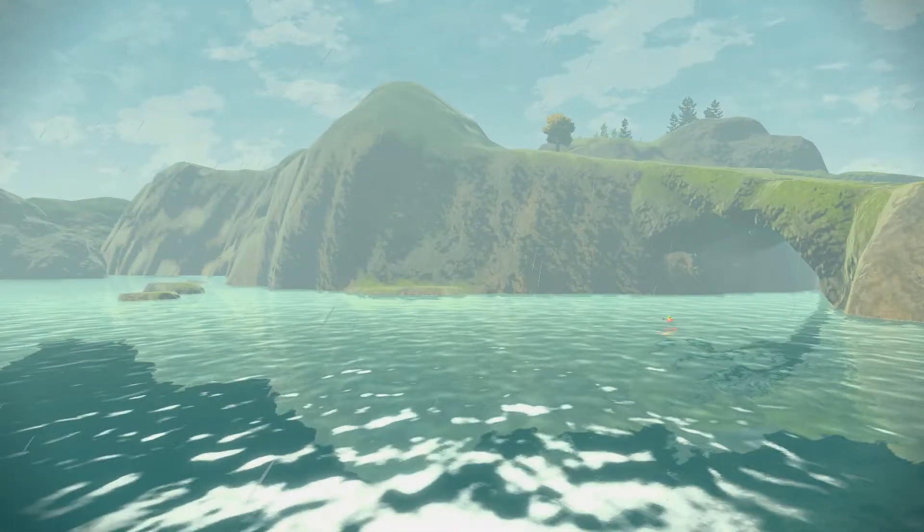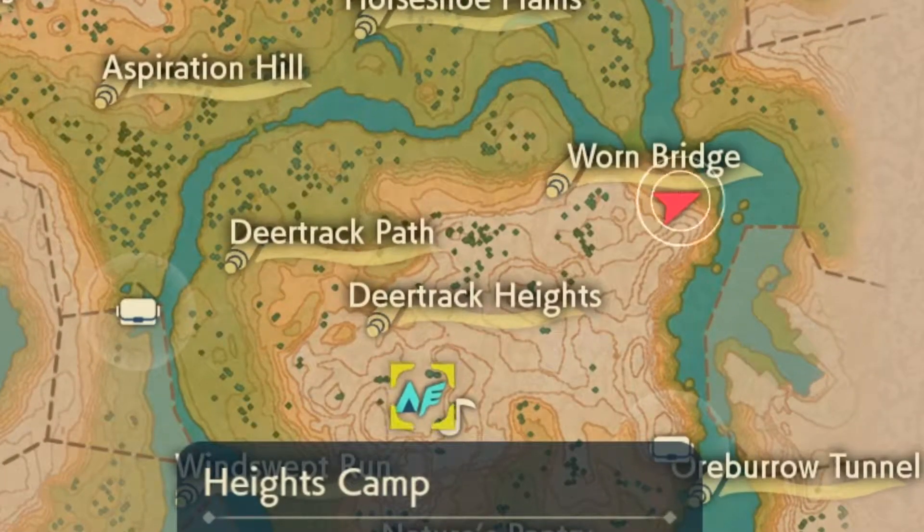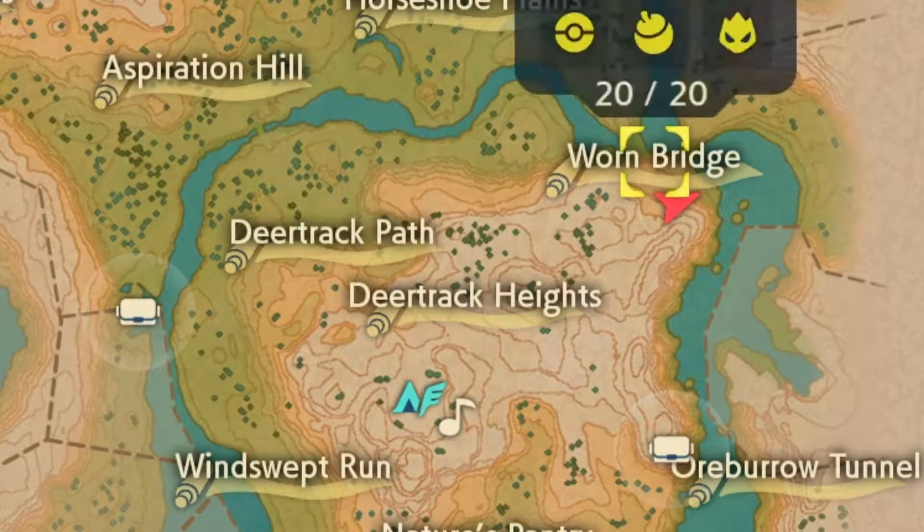However, there's a much easier way to go about getting this beloved fish. Now if you have it unlocked, I found the easiest way to get here is to start from the Heights camp and set yourself a marker for the Warn Bridge.